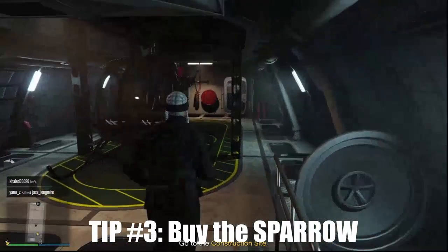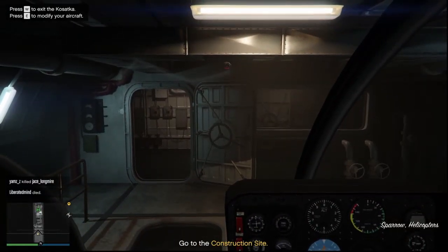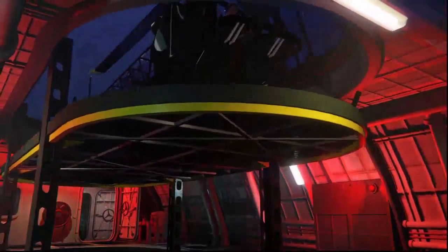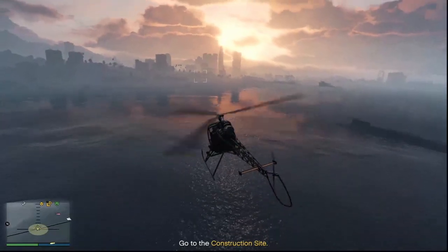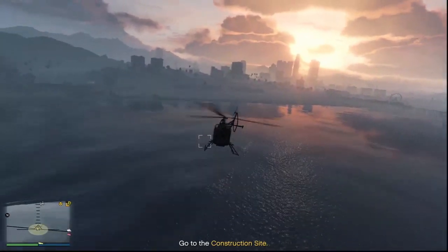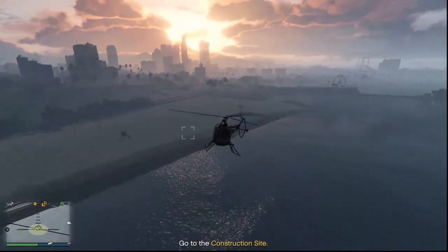The second thing I recommend is buying the Sparrow. I know it is an expensive vehicle, and sure if you have a buzzard it can be better, but it's just convenient — it is in the moon bay of the submarine and you never have to worry about getting out, calling in a second vehicle, driving to land to pick it up, or driving a boat all the way around to those missions. So if you can afford the Sparrow I would recommend buying it so you can just easily head out and fly straight to the mission.